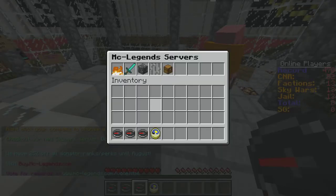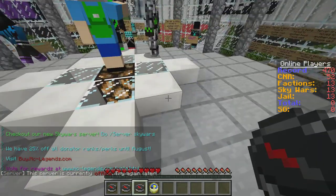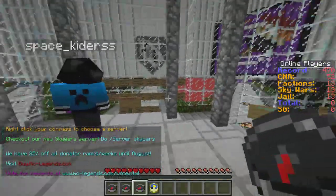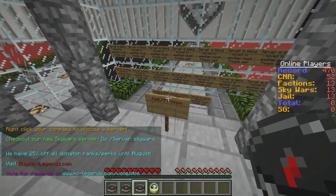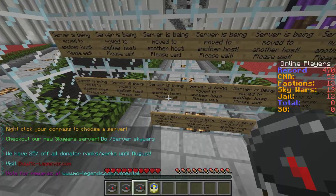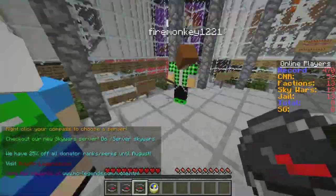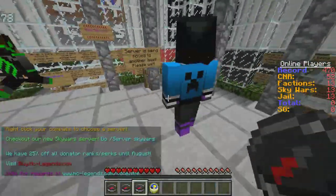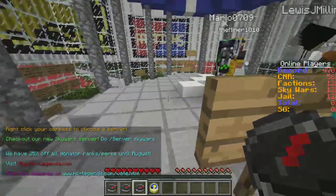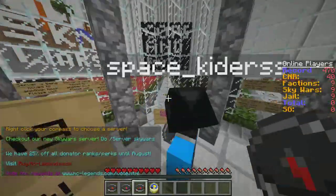So I just logged into the server again — this is the server selection screen. It took me right back here and I was like, why is there all this glass up here? About ten minutes later it says: server is being moved to another host, please wait. I have absolutely no idea what that means. I was talking to the owner and they said there's a lot of lag and they're looking to get a new computer, but I didn't know they were changing hosts. I'm not sure if that means the whole server is going to be reset, but that does mean this is the end of the episode.